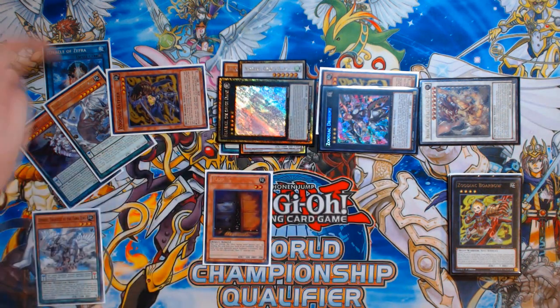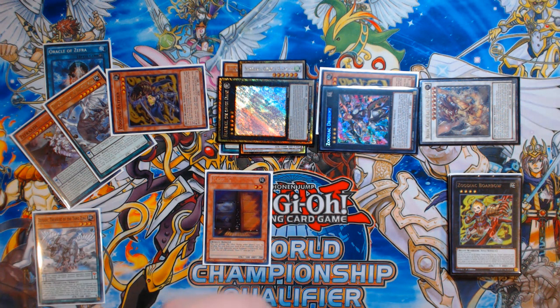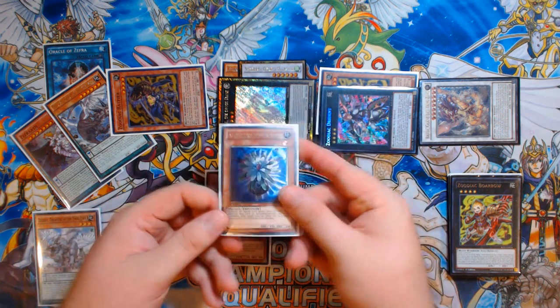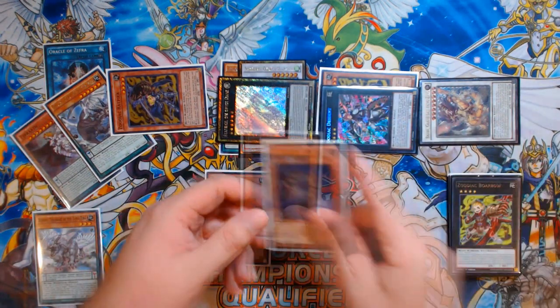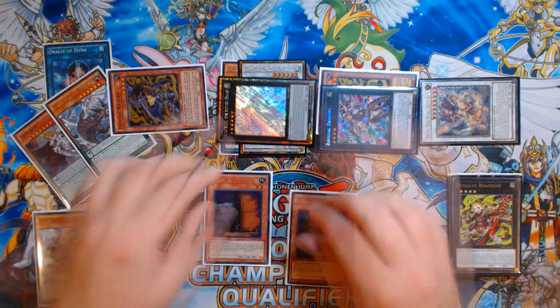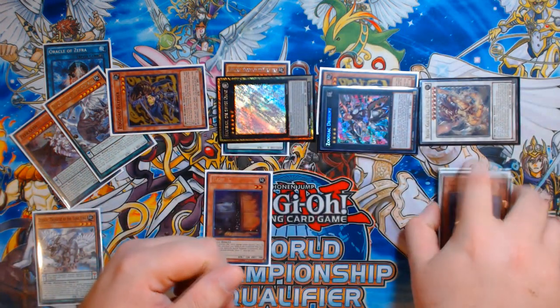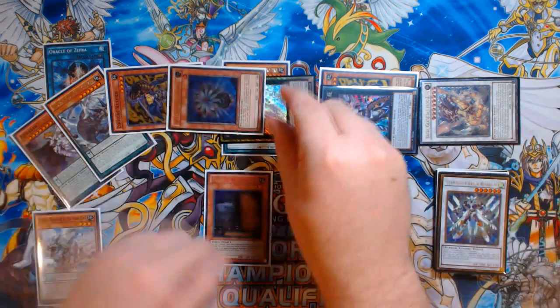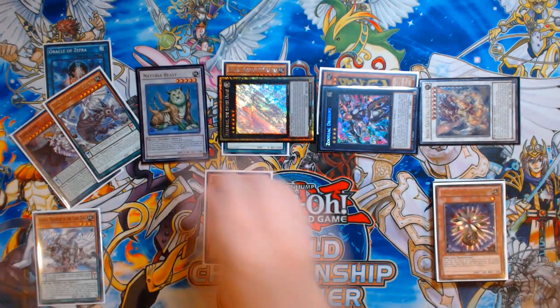Oracle of Zephyra's Xyz effect triggers: when you use a Zephyra as Xyz material, you can draw a card and discard a card. This is why you can draw the Glowbulb and it's perfectly fine — you just draw a card and discard the Glowbulb, cycling another card to fix your hand. Assuming you didn't draw Glowbulb, you use Beatrice to detach a material, send Glowbulb to Graveyard, Glowbulb mills a card from the top of your deck to special summon itself, and then you Synchro with that second Ratpier and the Glowbulb into Naturia Beast.